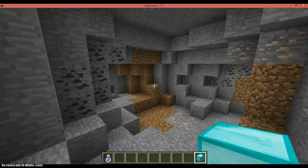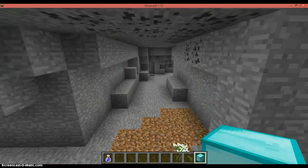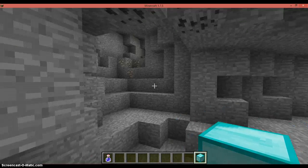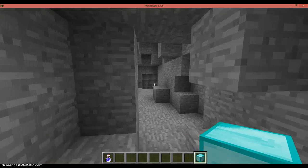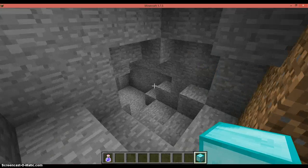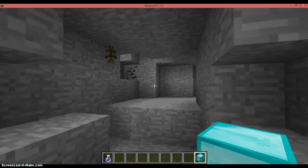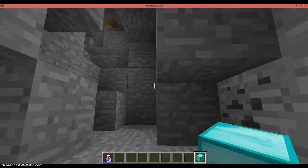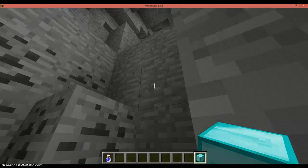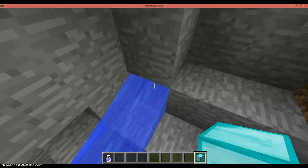Not much coal - iron is the best thing to find in here, I guess. Iron and gold - use it however you want, I don't really care what you use it for, just leave me out of it. All right, maybe this leads out - no, it leads into a spot that I already broke.